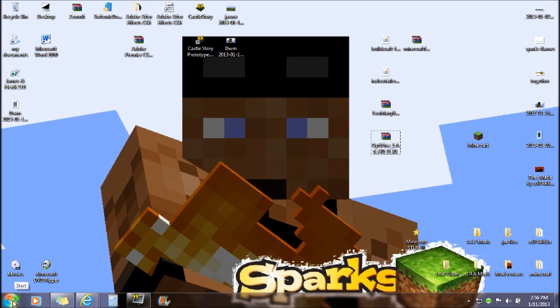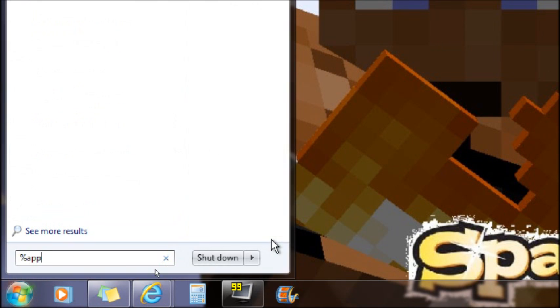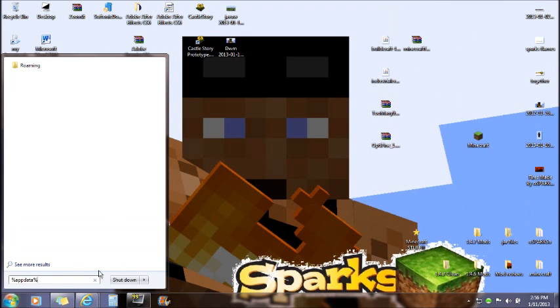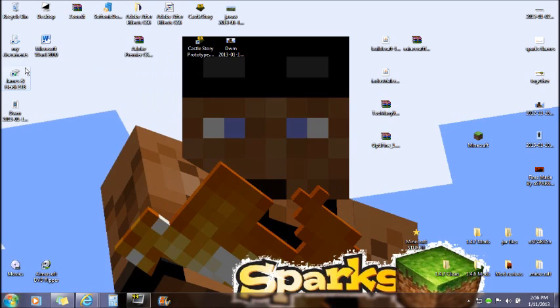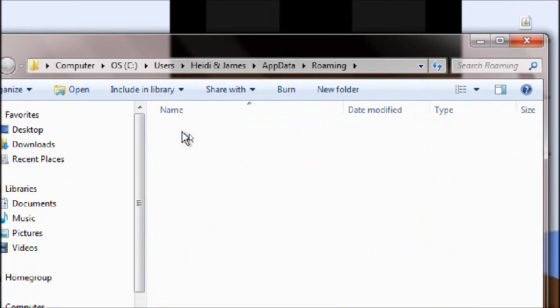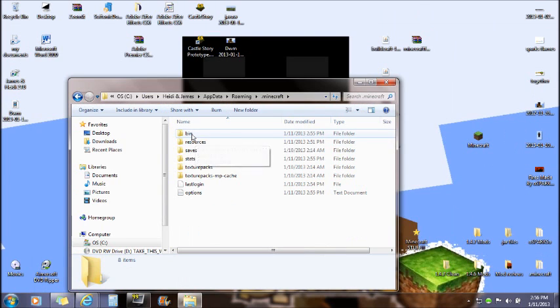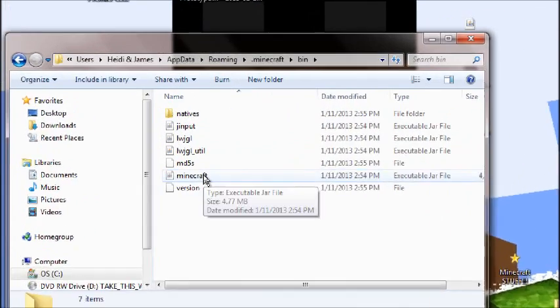Once you've downloaded all those files to your desktop, go to Start and type in %appdata%. You can either click Run when it pops up, or click the Roaming folder at the top. Then click on the dot-minecraft folder and you'll see the bin, resources, saves, and everything else.